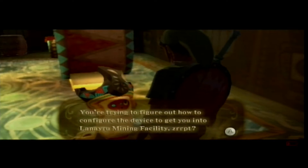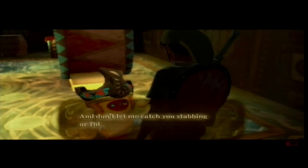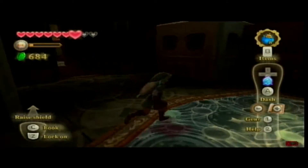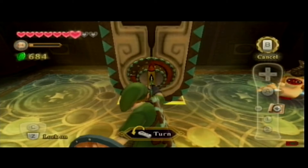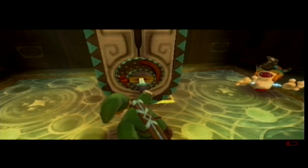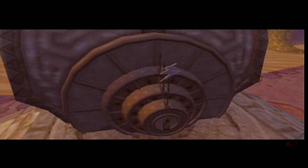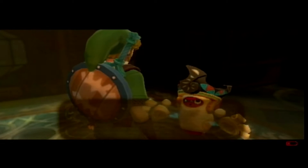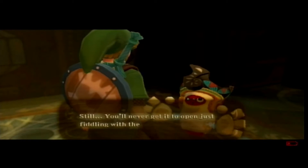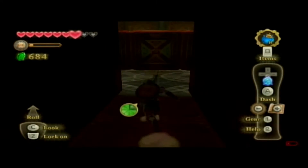Fancy meeting you here. I'm trying to figure out how to configure the device to get you into the linear mining facility. You look kind of suspicious. I probably shouldn't be telling you how to access the remote power nodes to enter the facility. Don't let me catch you fiddling with this device. Yeah, what you gonna do about it? Oh, that wasn't too difficult. So yeah, what you gonna do about it? Oh my god, you fiddled with the machine. You never can't open just fiddling with the dials. Maybe not. Maybe I can - I'm gonna try my hardest to fiddle with those dials.